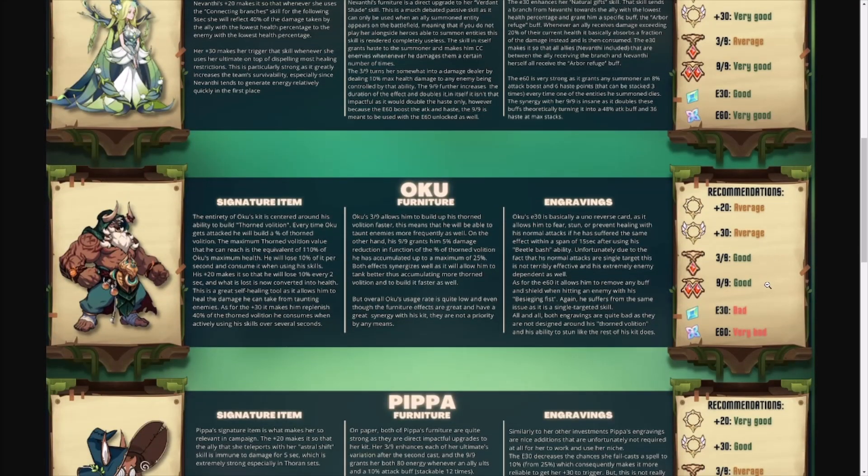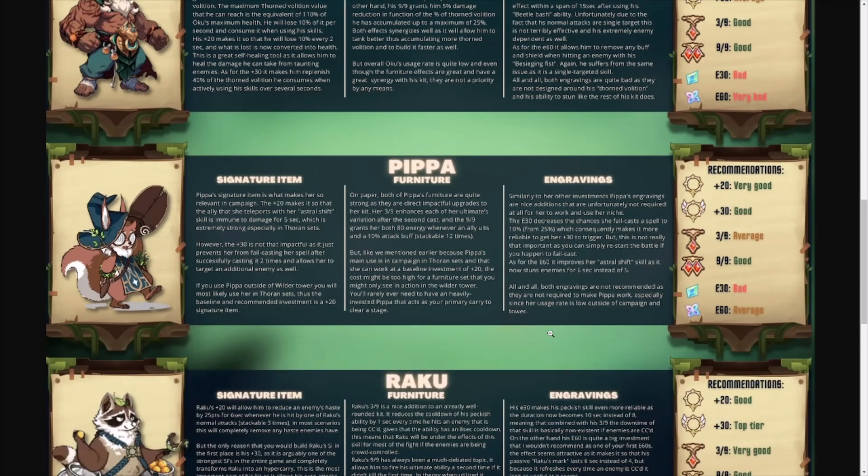Looking at Oku, ratings are average, good, and very bad. He is a tank used almost exclusively within the Wilder tower. Even if you don't have him built, you can use other fillers that work well. Oku does require a significant investment to get him to work, but short of the tower you're not going to see him used in campaign, cursed realm, twisted realm, nightmare corridor, or treasure scramble. Not a huge priority to build.